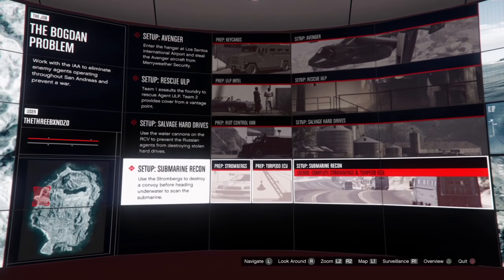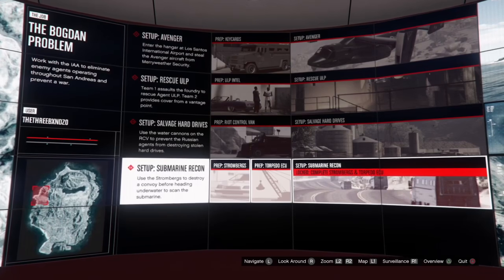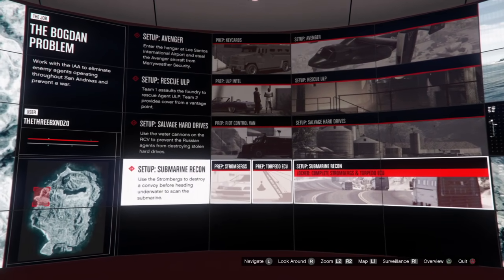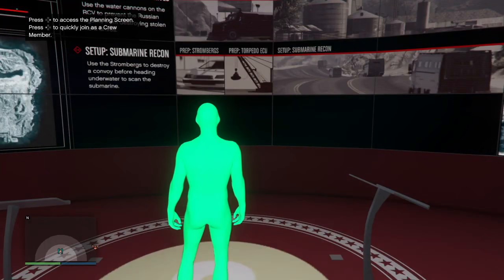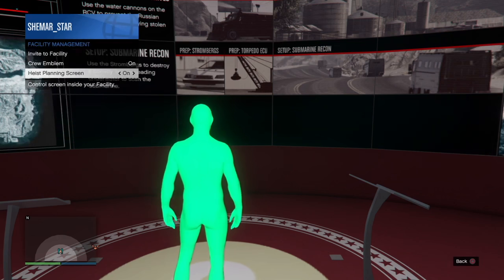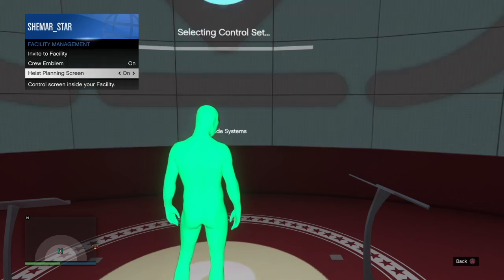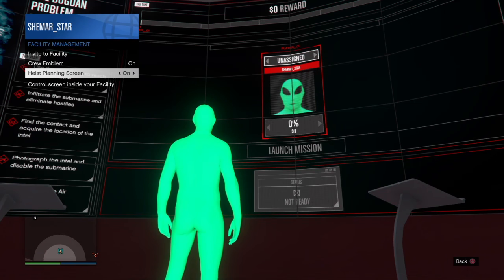For the last one you want to hover over torpedo, then click square on torpedo and then scroll right onto submarine recon. It's very easy. Then once you do all that, back out, go to the heist planning screen on your interactions menu, turn it off, turn it back on — and then you've done no setups. That's it, that's the glitch right there.